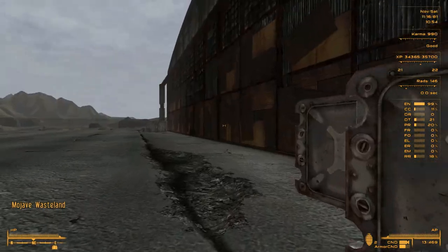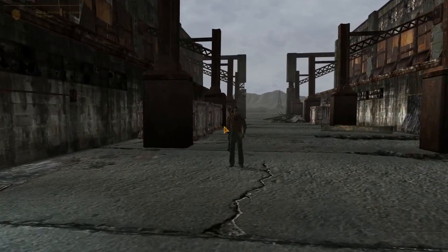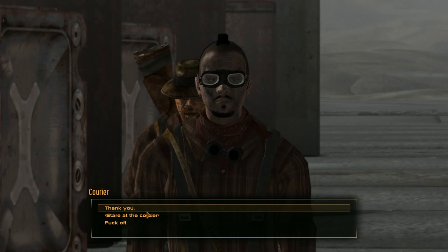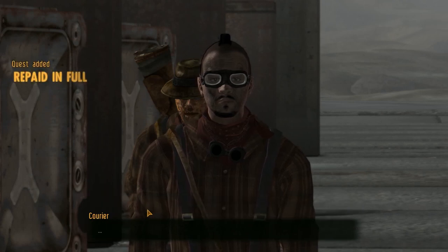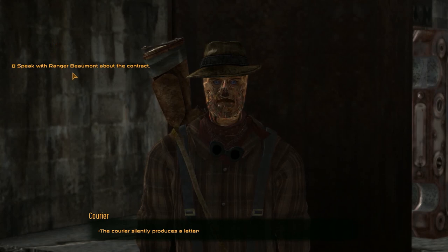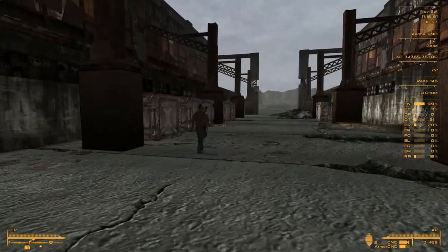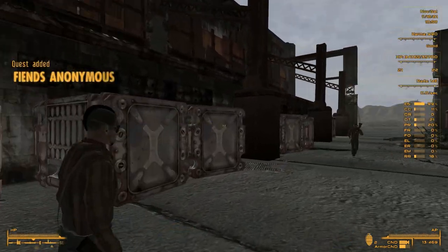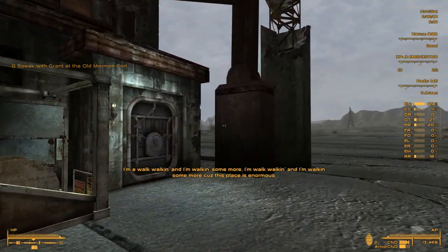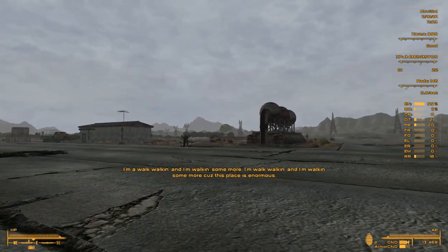All right, back to the Boomers. Let's see how we can continue. The courier hastily passes me a crumpled letter — okay, thank you. Repaid in full. Oh, another courier — speak with Ranger Beau Monde about the contract. What is this? It doesn't say. Fiends Anonymous — got a whole bunch of quests. There's always something more to be done in the Mojave.